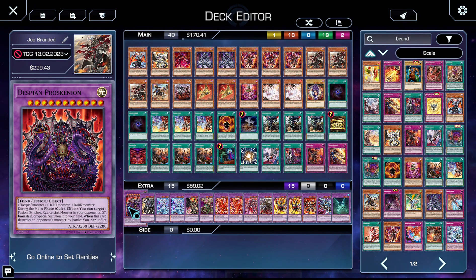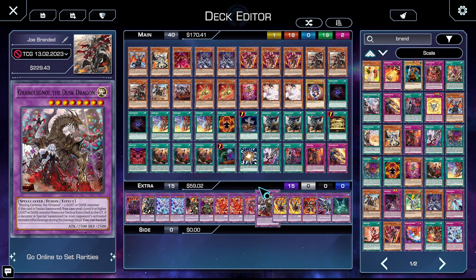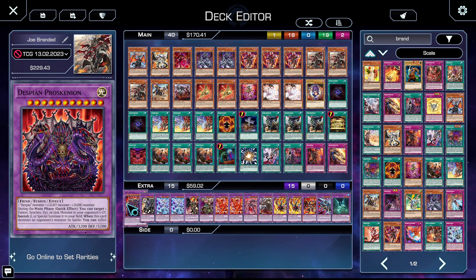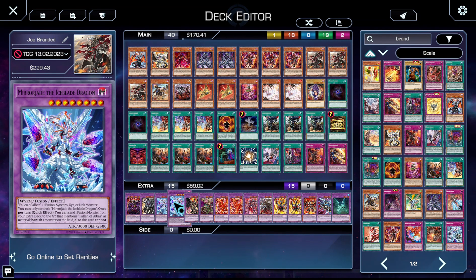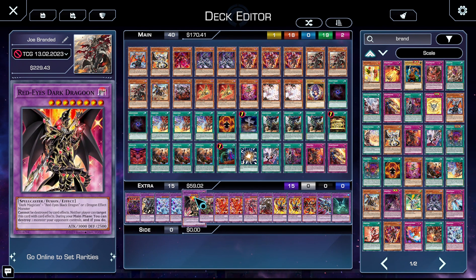In the extra deck we have one copy of Persküneon — the target for the Dusk Dragon. Persküneon reads that during the main phase you can target a fusion, synchro, XYZ, or link in your opponent's grave and either banish it or special summon it to your field, which is really great — he's also a huge body that's difficult to get over. One copy of Guardian Chimera as the payoff to Branded in Red — pop two draw one, or draw two pop one, etc. Two copies of the Mirror Jade fusion monster: send from your extra deck to the graveyard as a cost, then non-targeting banish something on the field. Mirror Jade's great — it's a soft once-per-turn banish, and if it leaves the field you get to wipe their field. One copy of Dragoon, which is the reason we're playing Dark Magician.